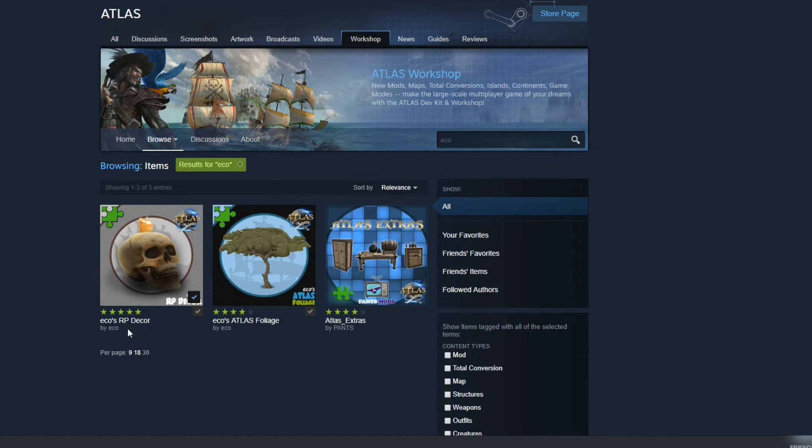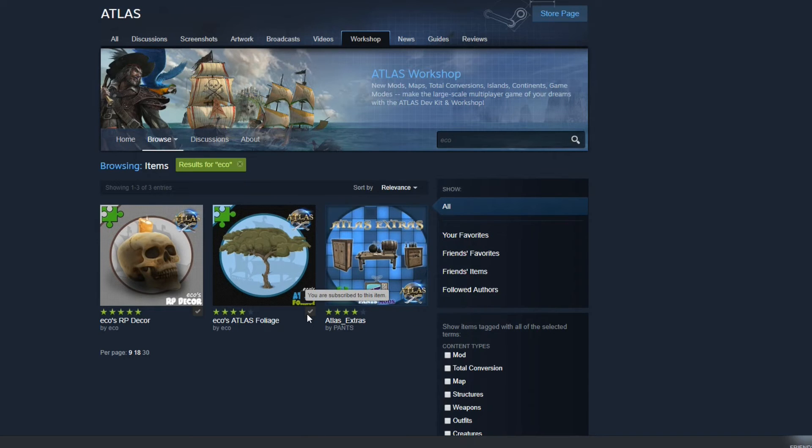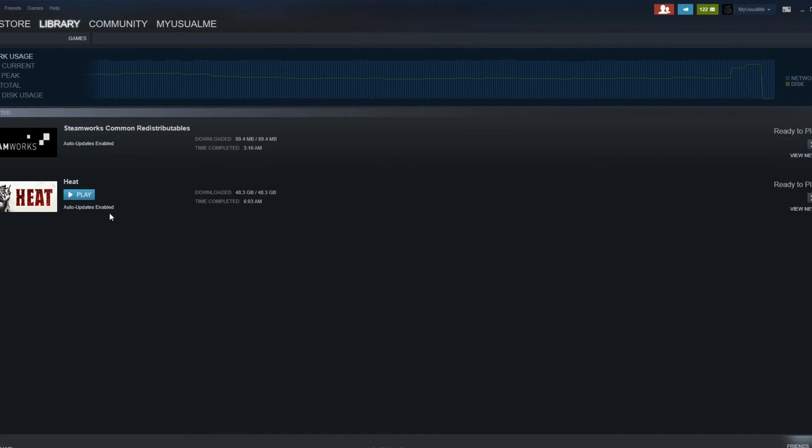If you don't have a mod subscribed, it'll have a plus button in the bottom right hand side of the mod and you just click on it. Once you do, it will start to download in your Steam folder. It'll give you a check mark, and it will start to download. You want to wait for this to finish downloading completely after you've clicked on all the mods that you want to add to your game.